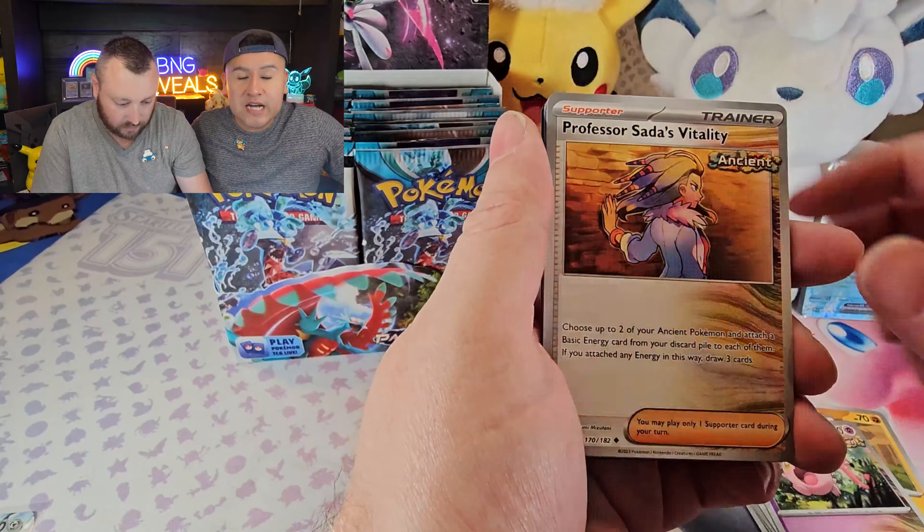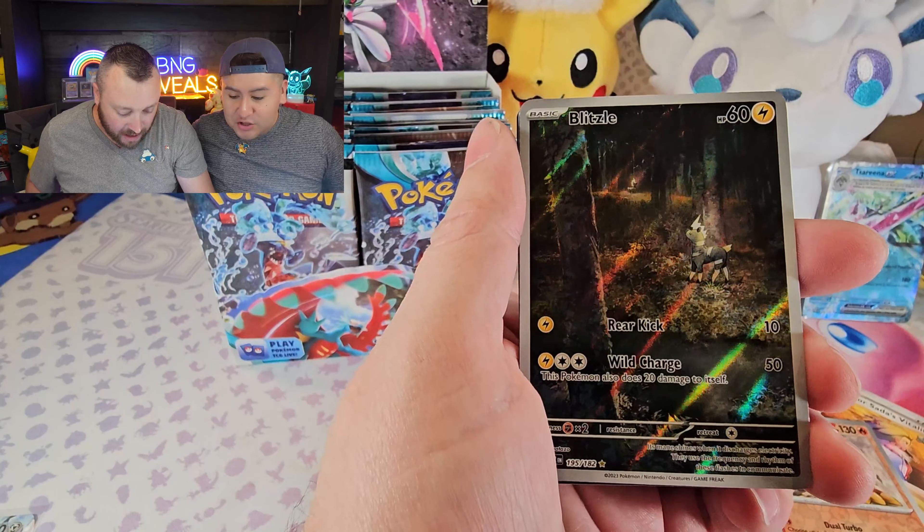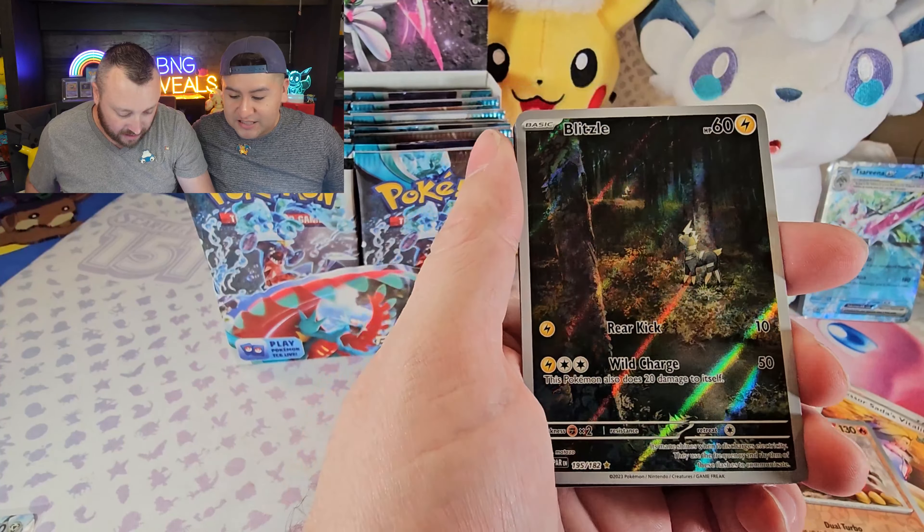Look at that Blitzel! Oh my God, that is awesome! This reminds me of classic literature — like a snowy evening in an enchanted forest. And look, that's probably the evolution of Blitzel right there in the background. It's like the baby looking forward to its mom. This artwork is gorgeous.